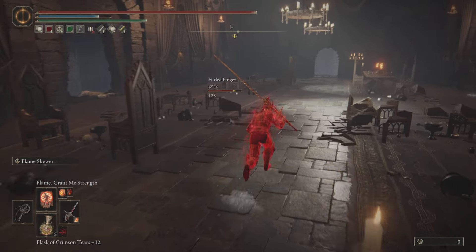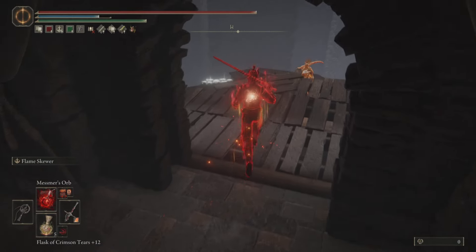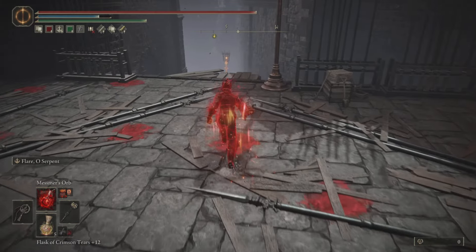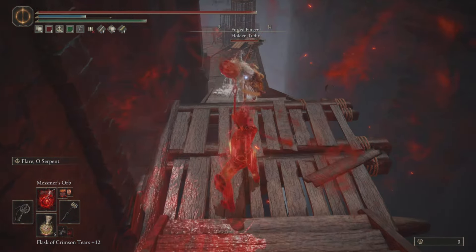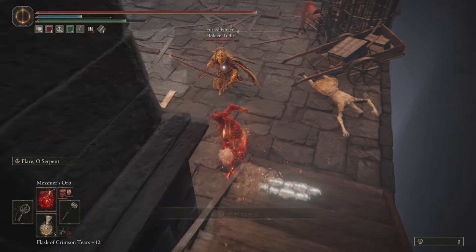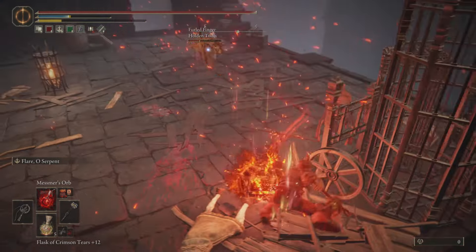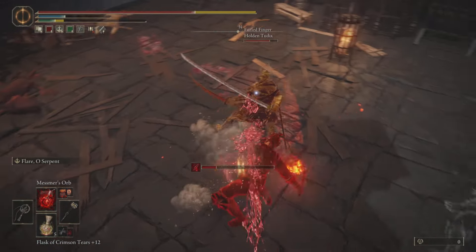So obviously we have all of Mesmer's stuff. We have the Fire Knight Greatsword, which might be the most insane weapon they've added to the DLC — I've seen a lot of people using it. I'm using it here with the new Mesmer ash of wars: Flame Skewer, which is like the Giant Hunt version, and then Flame Spear. They both ignite your weapon with Mesmer's fire and they're both really good. The Fire Knight Sword itself is kind of crazy because it has the Godslayer moveset with really fast R1s, but then it has like two-hander R2s on top of being a faith-scaling colossal sword.